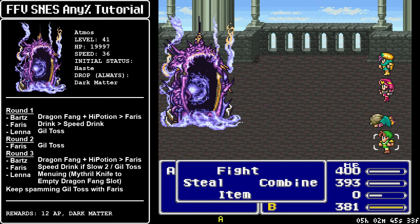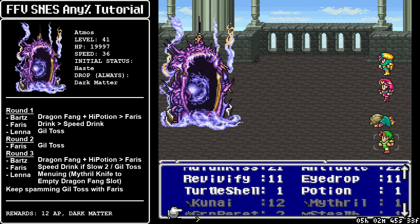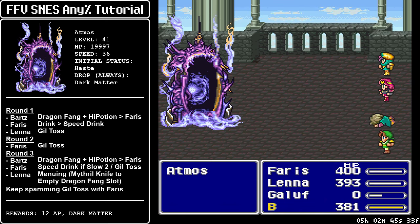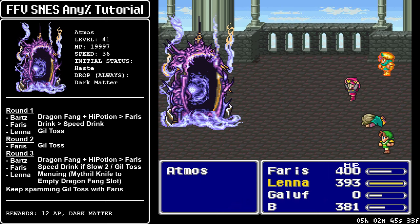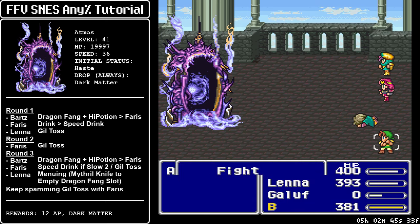The strat here is having Faris take care of everything after spamming Dragon Power. You can scroll through the inventory diagonally — if you press right that's just how the inventory scrolls, so you can press left to go to the previous slot instead of having to press right and up. Just a minor optimization. You want to combine Dragon Fang plus High Potion to result in Dragon Power, which boosts level by 20. Then Faris wants to drink the Speed Drink — this inflicts haste when you drink it — and you also want Lena to Guild Toss for some cheap damage. After Dragon Powering, Faris can do more than 3000 damage compared to Lena, so we want to spend all our Dragon Fangs here. Make sure you don't have any in your inventory after leaving.